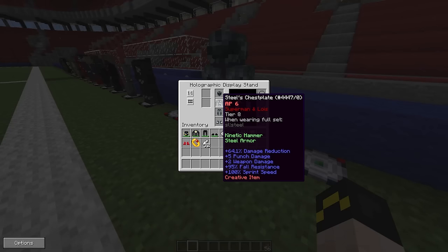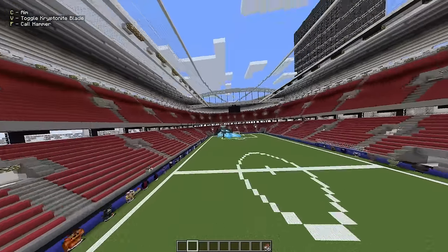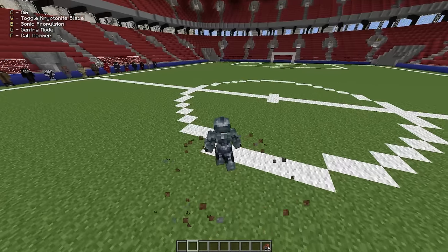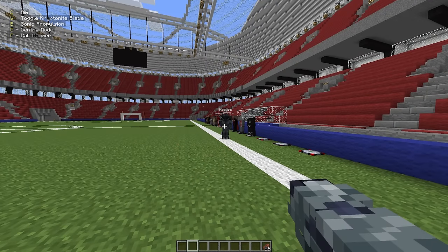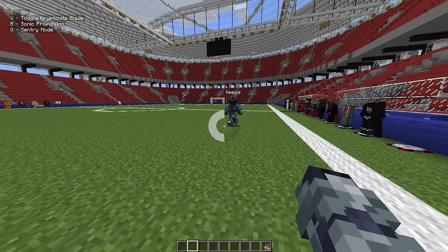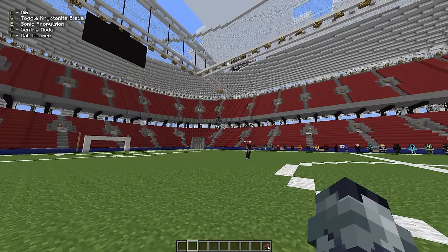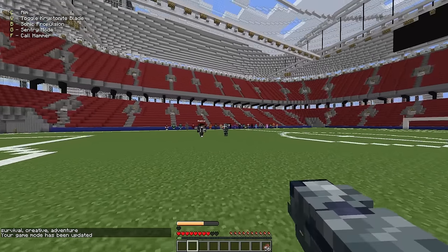We got Steel next — I was wondering when he was going to come into play. He's so fast. Look at the flying animation in third person — that's great. The flames are awesome. He's got a landing, got the aim, a little shot. The sonic propulsion — oh my. And in sentry mode — let's see if this works. Oh, it actually works. Get him, my brother. He's got a hammer.